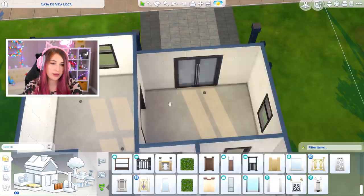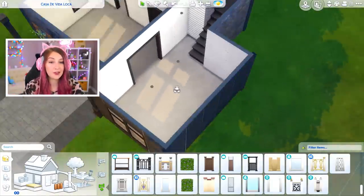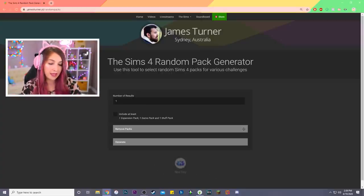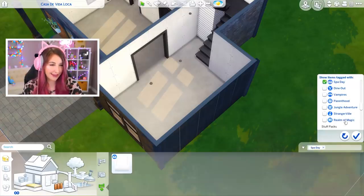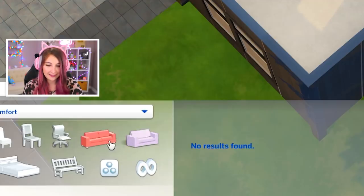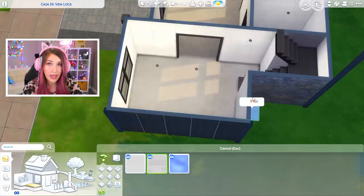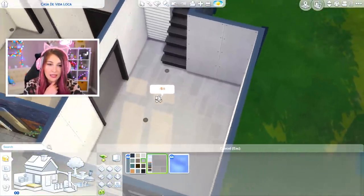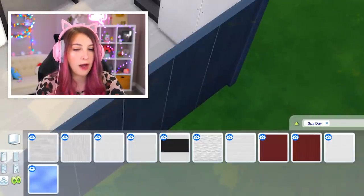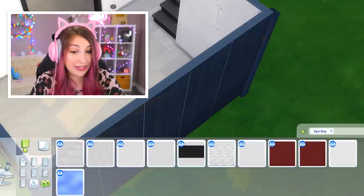I just realized I put the door in the kitchen and not the living room. It's just gonna have to work. So let's start with the living room over here. Spa Day! I like Spa Day. I hope there's good stuff in Spa Day. Why is there never a matching love seat? At this point I just know there's not gonna be one, but it's so irritating. We have flooring! Ladies and gentlemen, we have flooring.